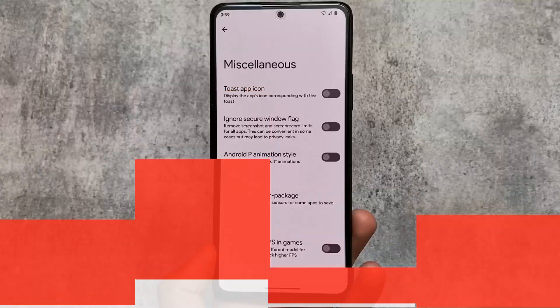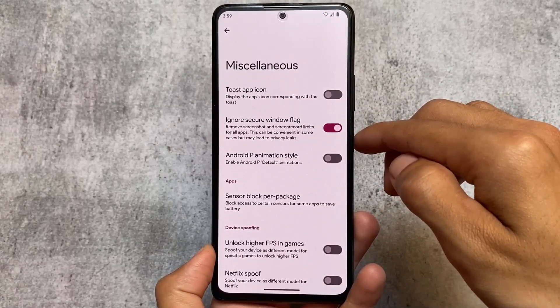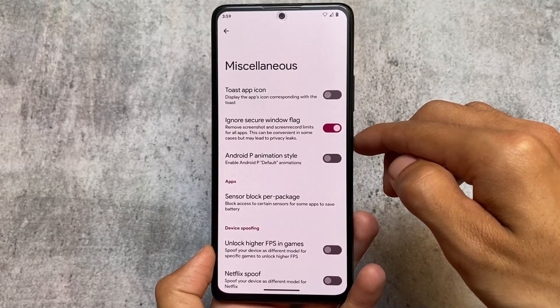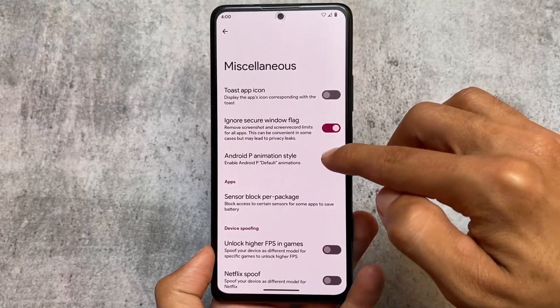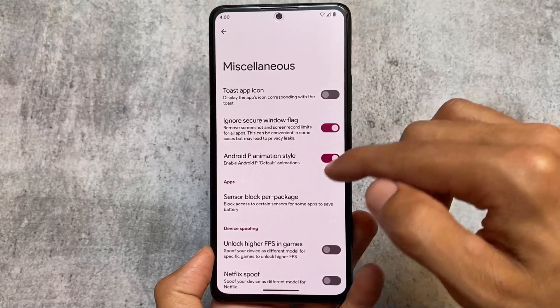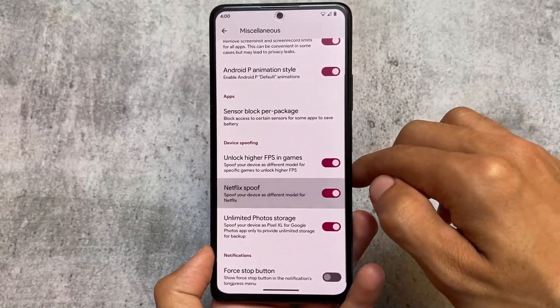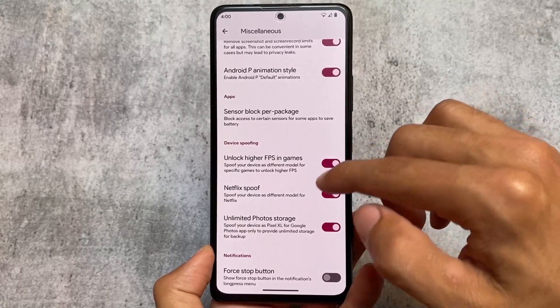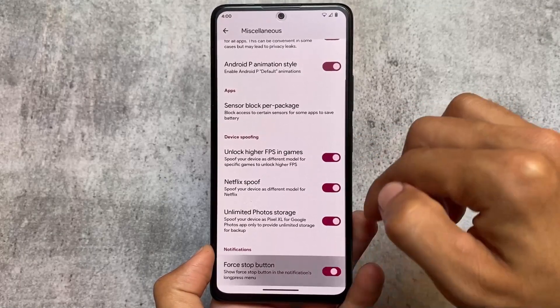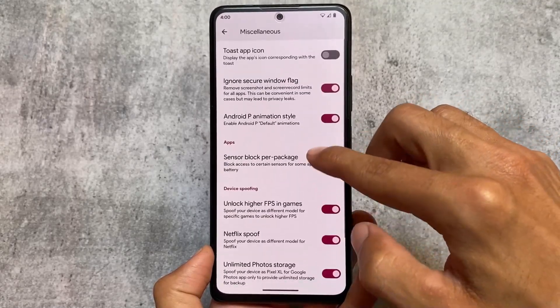Gesture options are there - double tap to sleep on status bar and double tap to sleep on lock screen, both are present. Miscellaneous options also have features like ignore secure window flag, which is a very useful feature to remove screenshot and screen record limits from all apps, device spoofing features, higher FPS in games, unlimited photo storage, and Netflix spoof - everything is included here too.